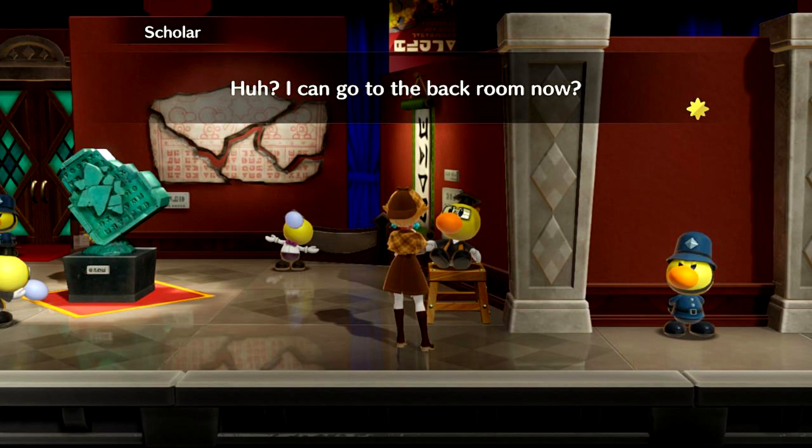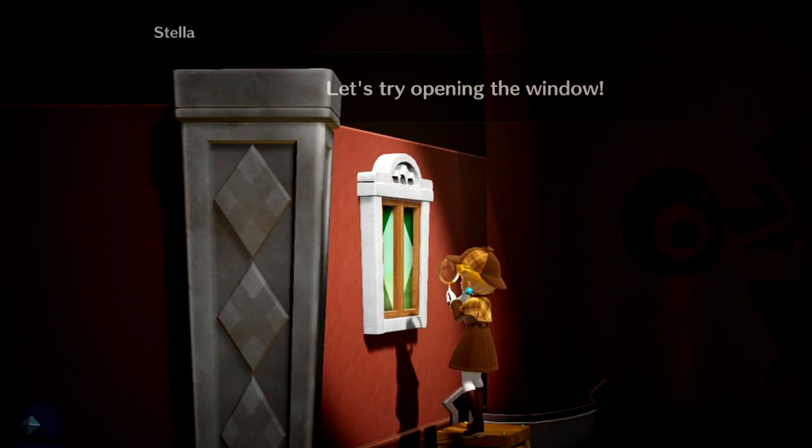Once you've received the Detective transformation, you'll make your way to the museum where the Sour Bunch Gang makes off with a priceless mural in the dark. You can talk to NPCs in the area to get clues, but ultimately the solution is to go to the leftmost room and interact with the picture that's hanging askew.